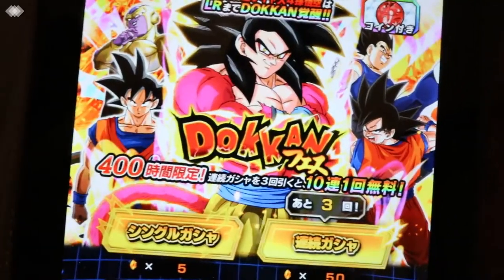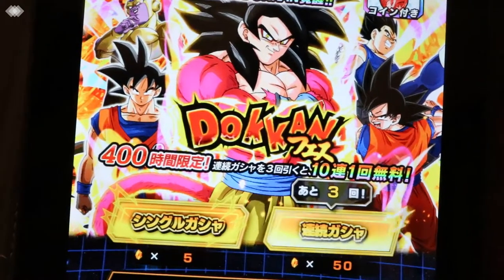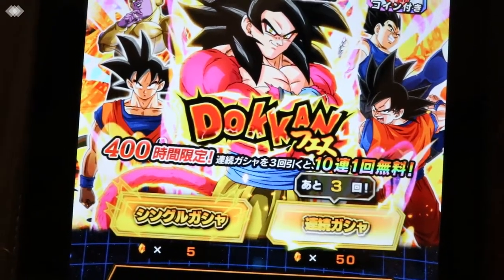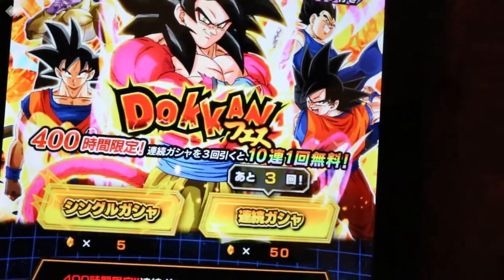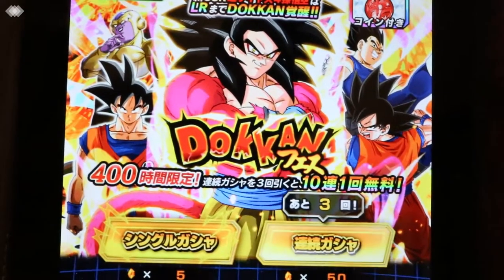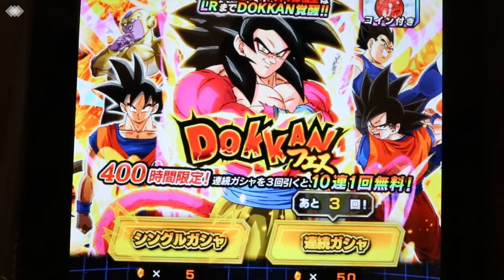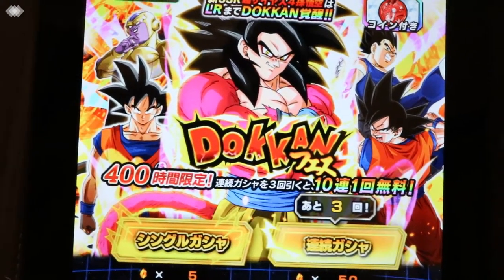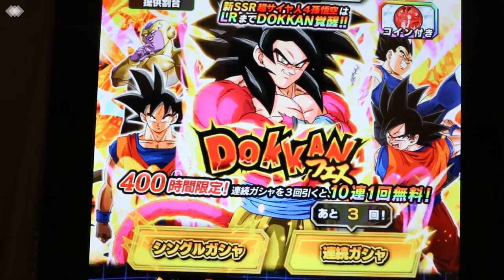For Super STR I used Super Saiyan 3 Vegeta EZA, the Gogeta, the Bulma and Vegeta card, Super Saiyan God from the Gogeta banner which I pulled twice — he had a dupe — and then I used Toppo as my final one. I was able to close Super STR and Super AGL quickly, so that's cool.